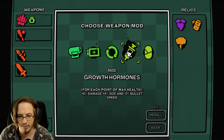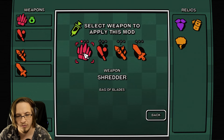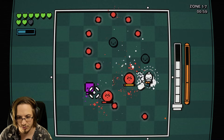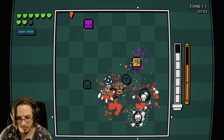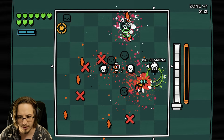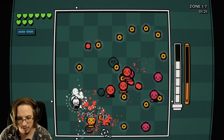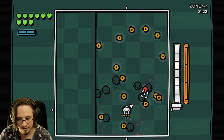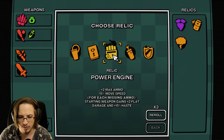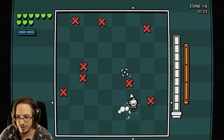Growth hormones - for each point of max health more damage, size and bullet speed. We'll put that on the melee. New relic - for each missing ammo, starting weapon gains two flat damage and haste. We are slower now but as we fire more our gun gets a lot better. I'd like to get a little bit more ammo.